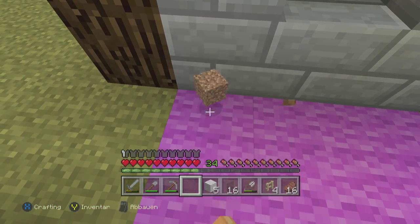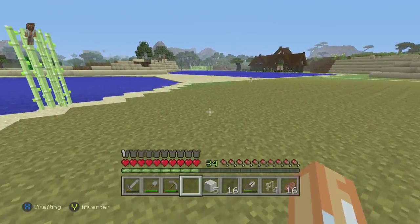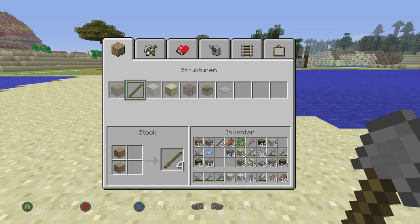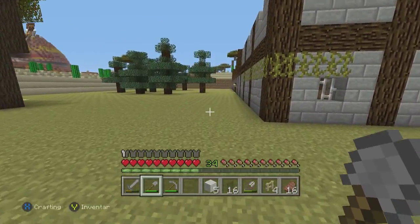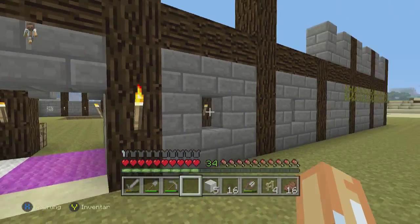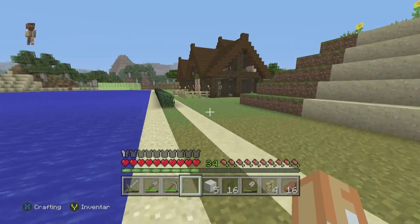I'm using the normal skin package — there's no special graphics pack or anything else. It's the default that comes when you buy the game, and you can build all this with it. You can experiment with different texture packs too, because the blocks look different with each one. For now I'm using the standard design and graphics pack.